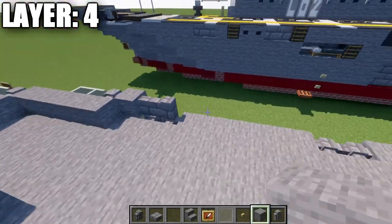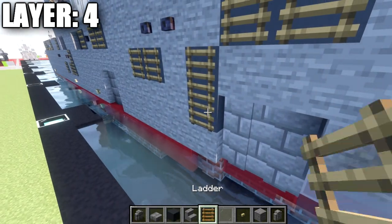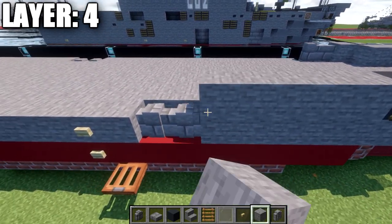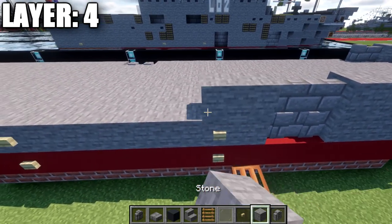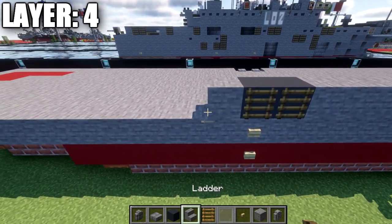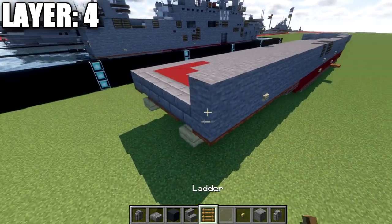For the right side, grab gray concrete and ladders. Place a gray concrete block with a ladder on the side, then five stone blocks back, two stone brick walls, six stone blocks, two gray concrete blocks with ladders, a stone block, gray concrete with a ladder, and then 13 stone blocks back.